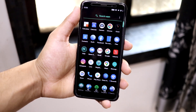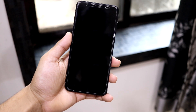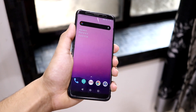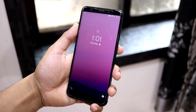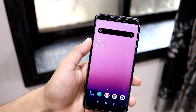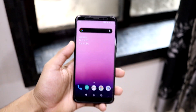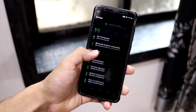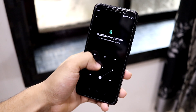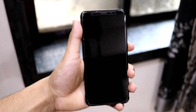Both fingerprint and face unlock are working fine. Let's first take a look at the fingerprint — it works fine. Now for face unlock, as you can see, it has unlocked. You can also set it to auto-unlock. To do that, go into Settings, then Security, then Face Unlock, enter your password or PIN, and enable auto-unlock.